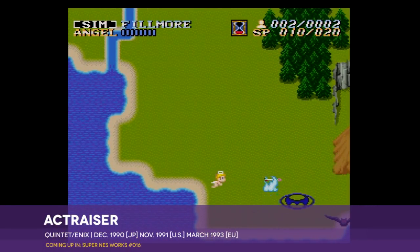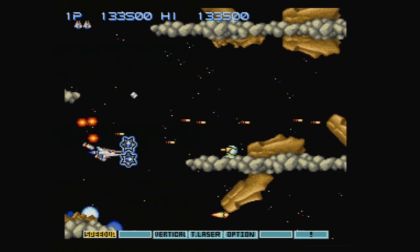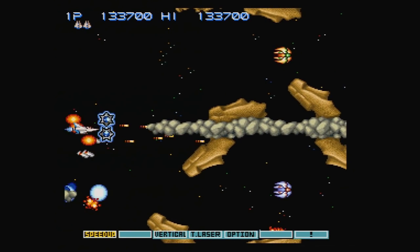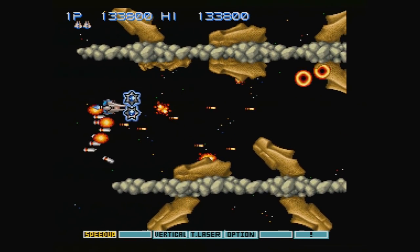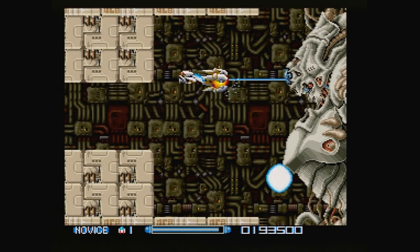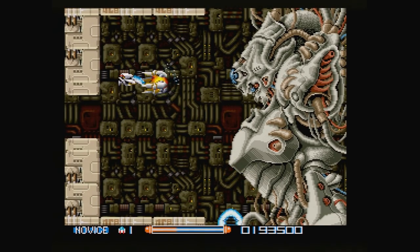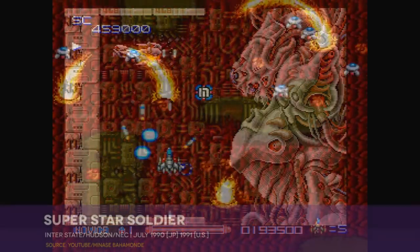People just really liked the idea of tiny spaceships spewing screens full of hot plasma death against grotesque alien abominations during that handful of years in which George Bush was too busy running the country to find time to squeeze women's butts, I guess. We're on episode 9 of Super NES Works, and already we've hit our third entry in the genre. So it's something of a relief that this one breaks from the standard template of the times.